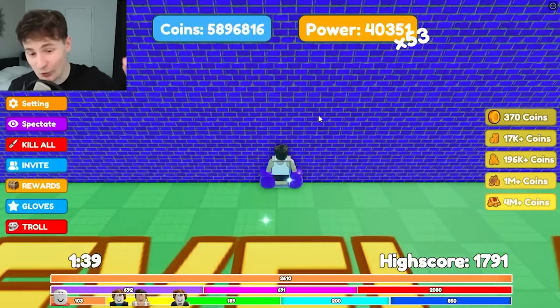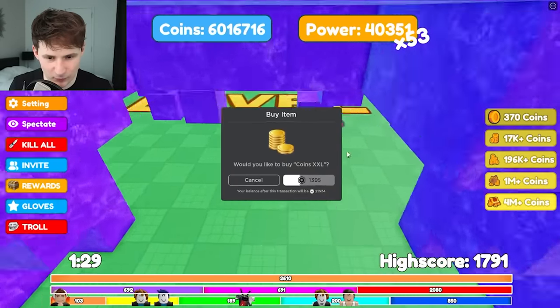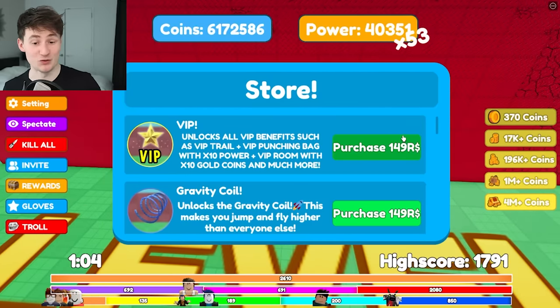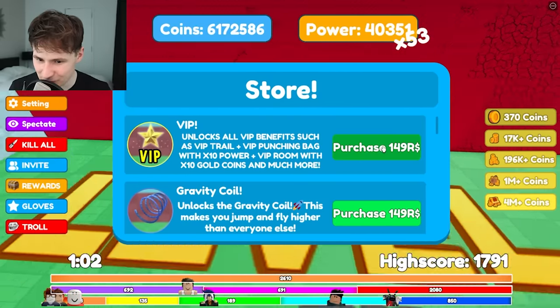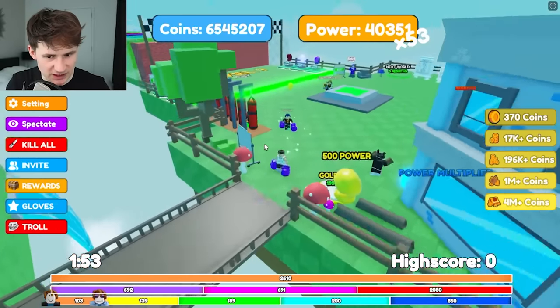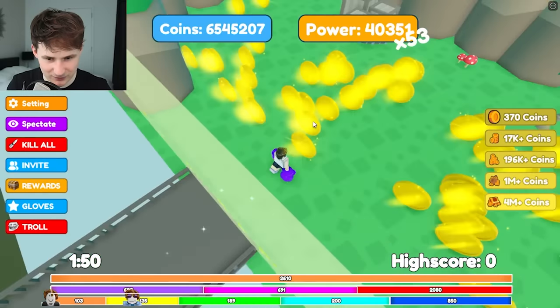Four million coins - okay, that's too much. One thing we could do is get the VIP package for 150 Robux - quite expensive. You know what, okay, we'll get the VIP package. Excuse me nerds - VIP zone! Oh yeah, of course it works!